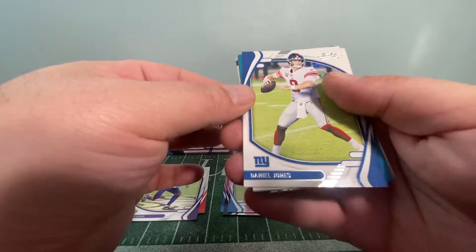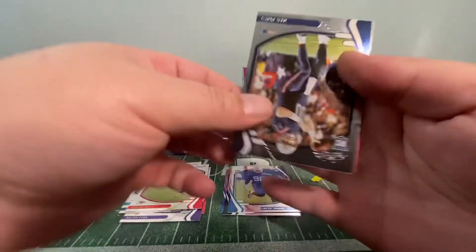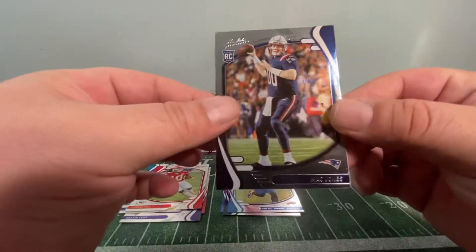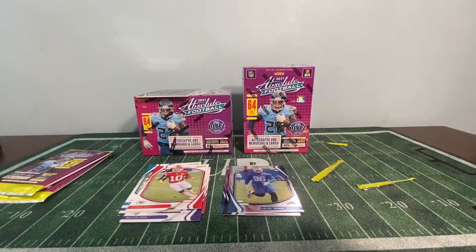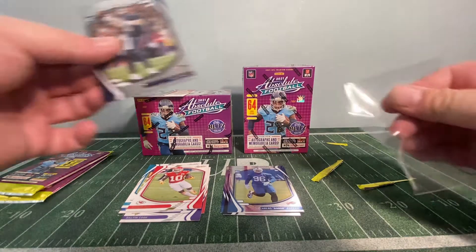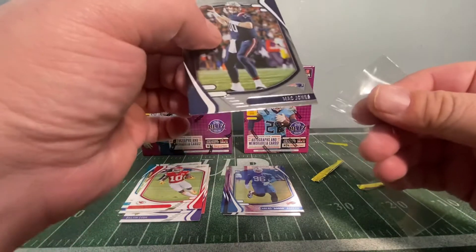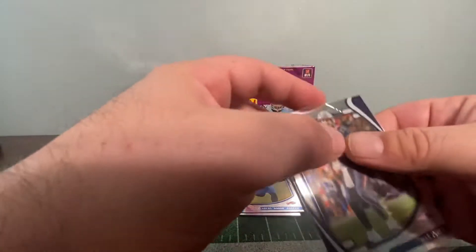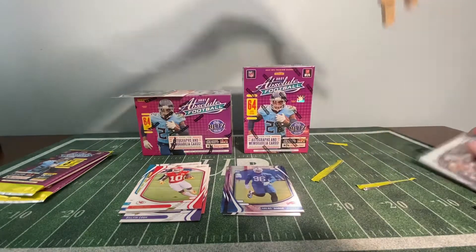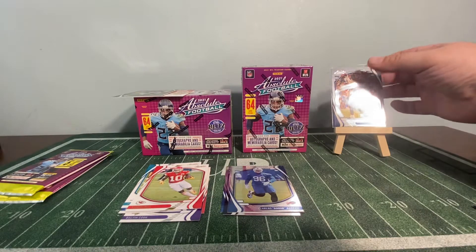Pack two: we got a Daniel Jones, a Tua, Tyreek Hill, and a Mac Jones. We've been getting a lot of Mac Jones. I won't waste your time watching me put cards in top loaders, but this Mac Jones — it's a base rookie, nothing too exciting, but it's still a Mac Jones out of a pack of five cards, so we'll take it.